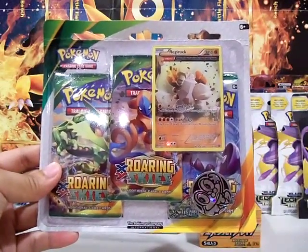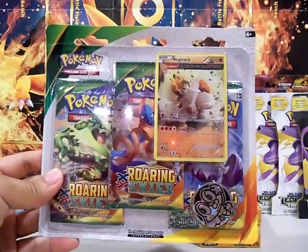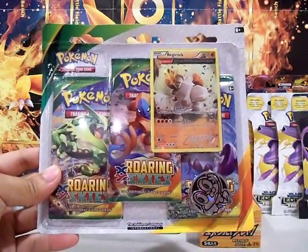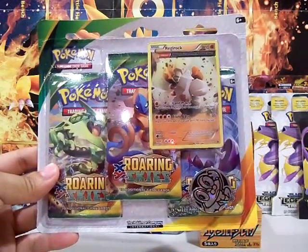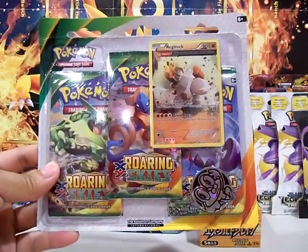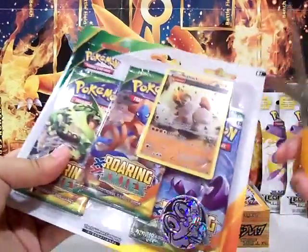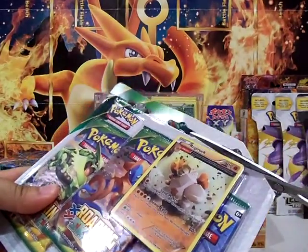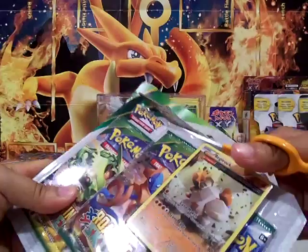Hey guys, what's up, it's Aerodragon here with a Roaring Skies blister pack with Regirock as the promo and a cool-looking Froakie coin down here in the corner. I never gotten this one yet because I couldn't find one besides the Pangoro one, so I was like, let's go find one in the stores, and I actually found one. Let's pop this open and hopefully we can pull an EX from Roaring Skies. So far the only EXs I got are the ones in Japanese, so I want to get some in the English set too.